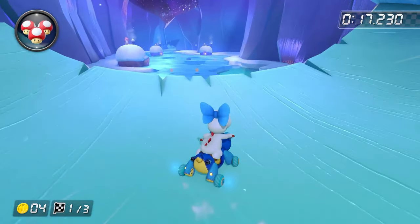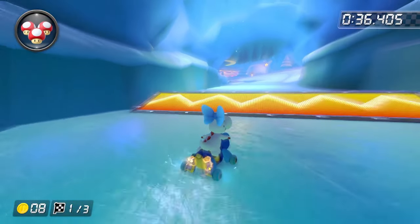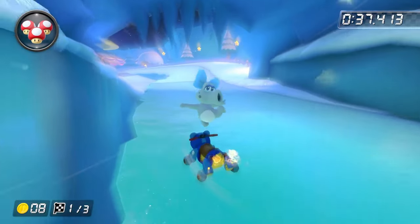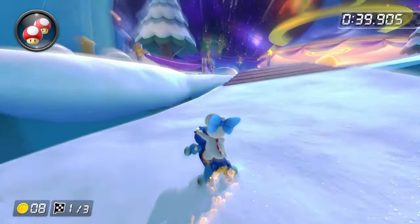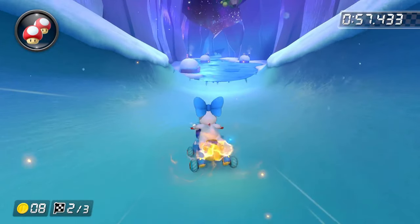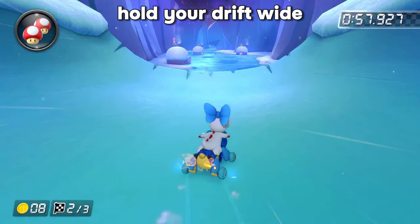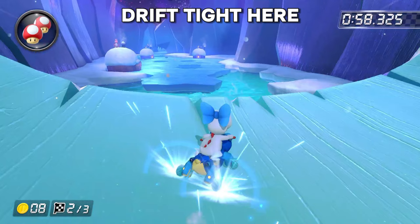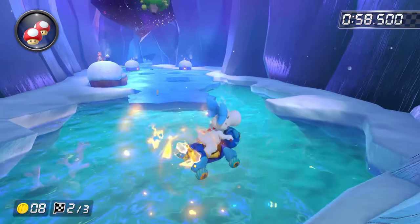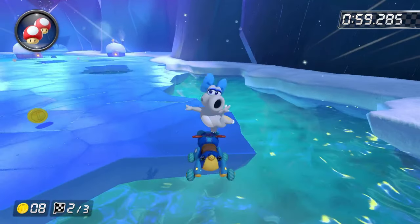On certain bigger ramps where you can trick in certain directions — front flips, back flips, etc. — you can do launch tricks, which is much faster than regularly mini turbo tricking. Coming up to the ramp, after charging up your mini turbo a little bit, you want to hold out wide — in this case holding to the left. And as soon as you're about to mini turbo trick off of the ramp, hold tight, in this case towards the right. On Rosalina's Ice World I was just able to make the gap because I did a launch trick.